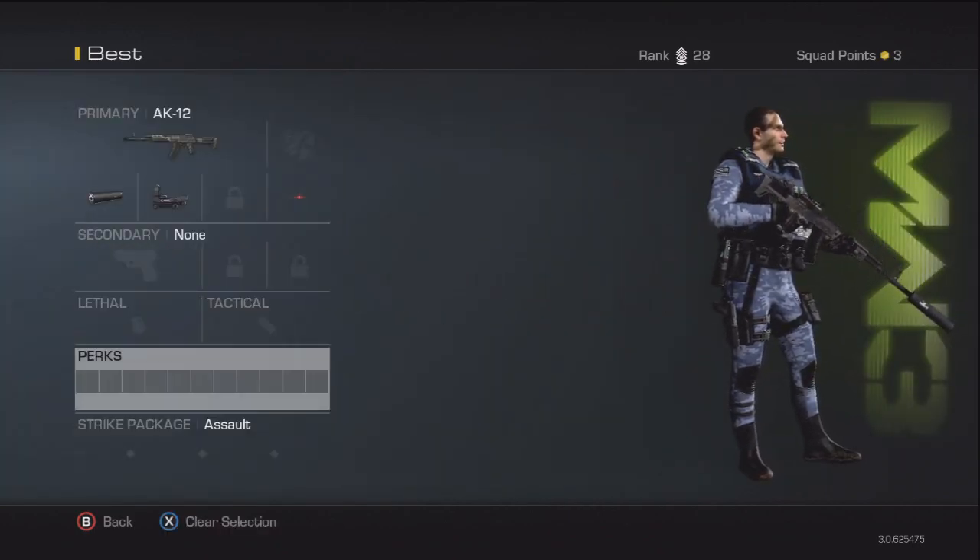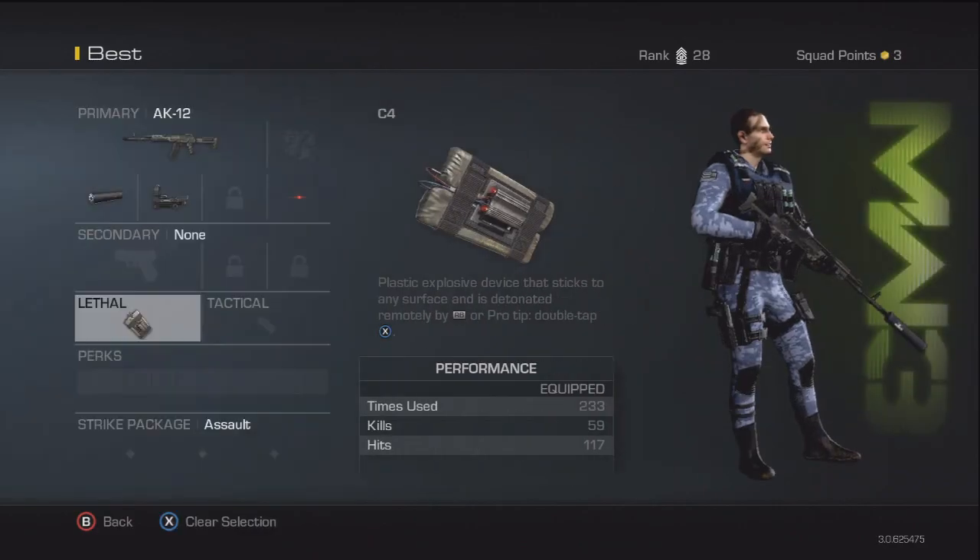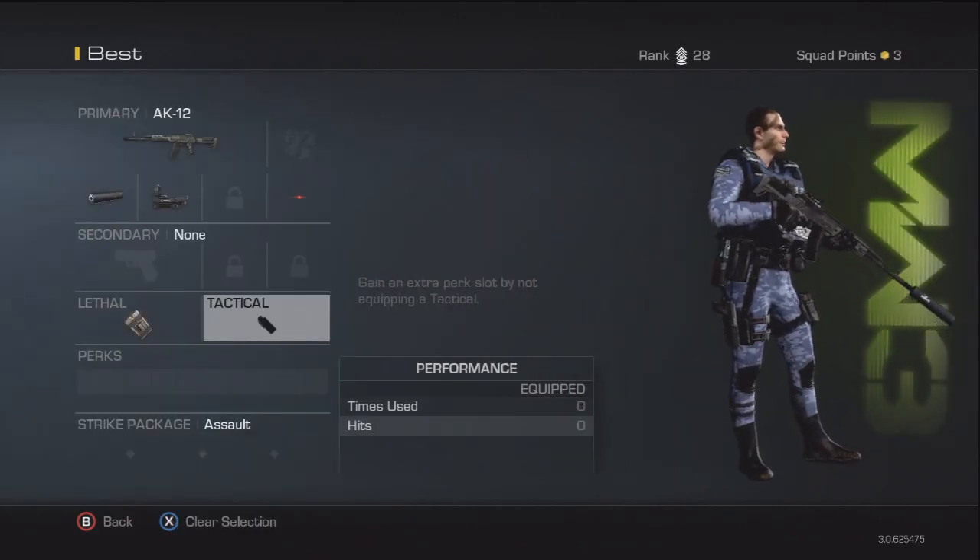I'm not going to pick a secondary because you get an extra perk slot for that. I'm going to pick a lethal though — I'll have a C4. I'm not going to use a tactical either because you also get another perk slot, so there's no need for tacticals really since everything gets countered.